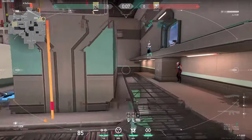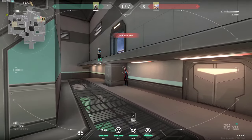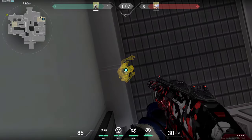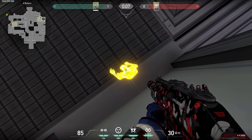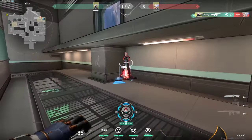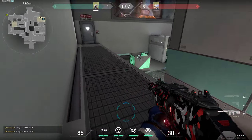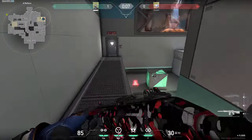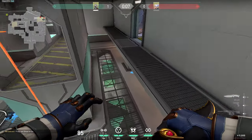One spot where enemies tend to hide a lot is right here under the heaven area. You can simply wallbang this spot with Phantom — just want to stand next to this little line and start shooting right below you. You can get lucky and get the kill on the guy who is there. It shreds through it. And if you are retaking and you've already cleared this, you can try to stand here, send a few bullets, and you never know — you can get at least some damage on the guy once again.